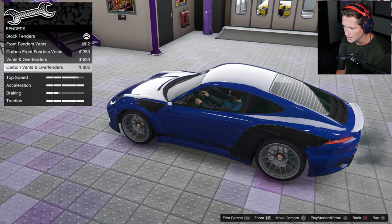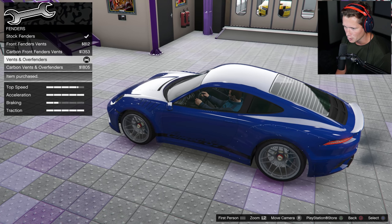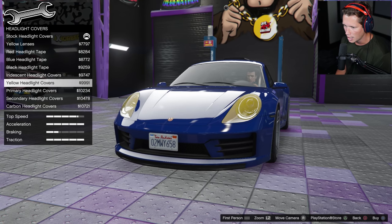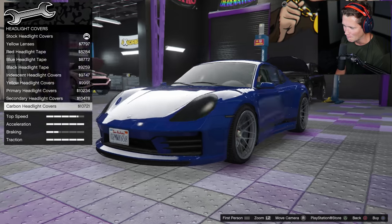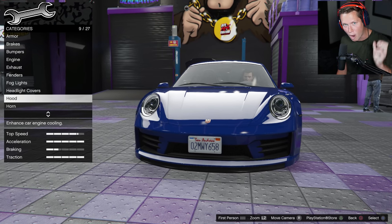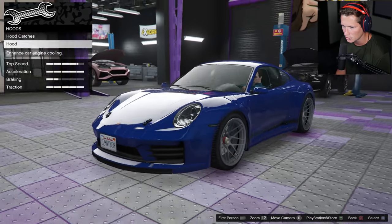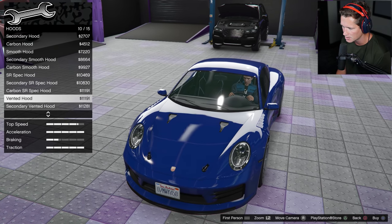Fenders looking pretty nice. Should we go carbon? I'm gonna go bolt-on vents and over-fenders just like that. Fog lights - not gonna go with that, not really what I'm looking for. Headlight covers - oh my goodness, thing looks like a bug. I'm not gonna go with that. I feel like the beauty is the big wide trusting eyes of this thing.